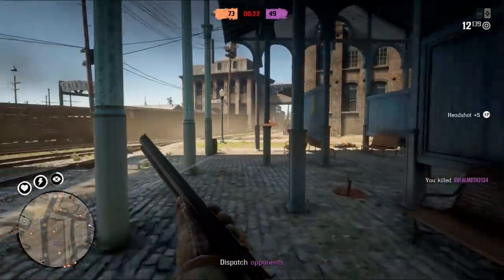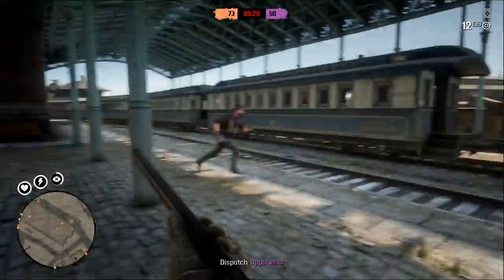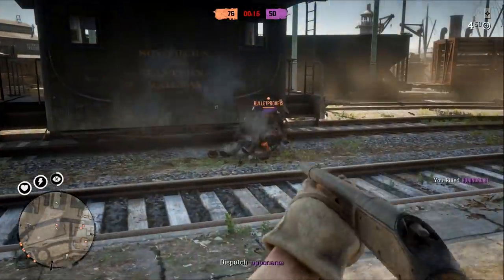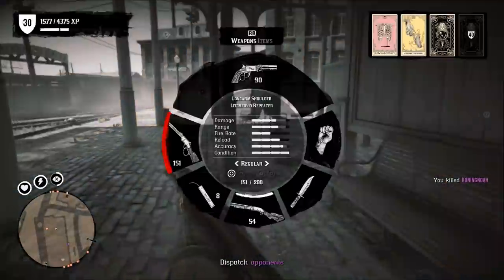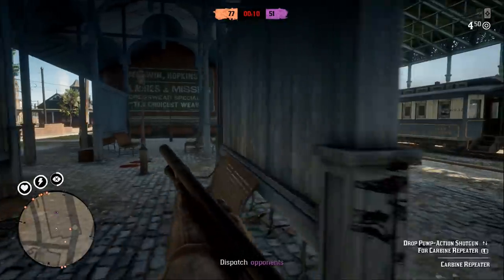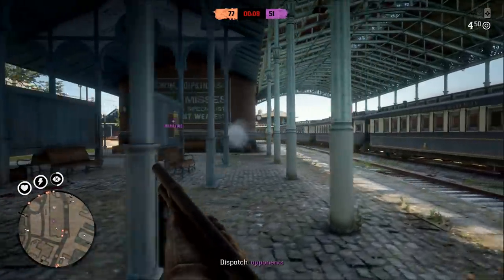My first piece of advice is to make sure your weapon is always ready, in the form of the weapon being cocked and ready to fire. A lot of the guns in Red Dead Redemption 2 are manually operated weapons, meaning that once you've fired off a shot you need to engage a lever action in order to fire off another shot.